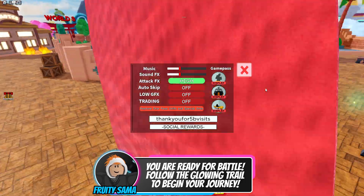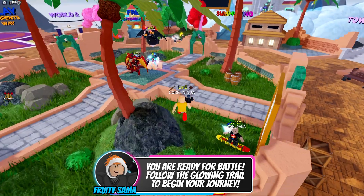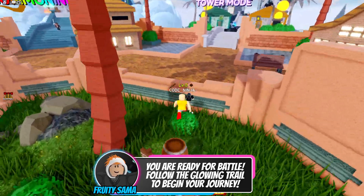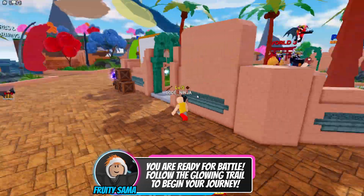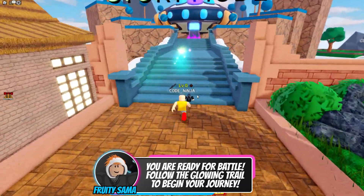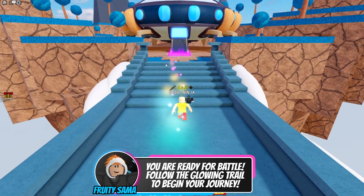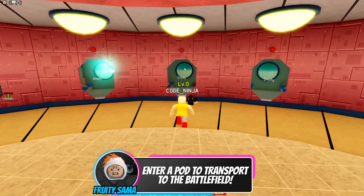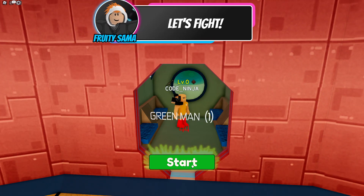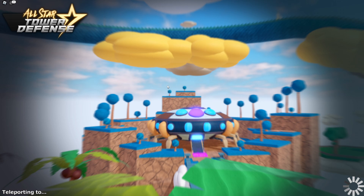So guys, we've redeemed all these codes and now we have a bunch of new content. You should go to story mode to follow the trail, start your journey, select a match and start your battle. Make sure to do the tutorial to level up your character, get more towers, and get through the storyline. That was it guys!